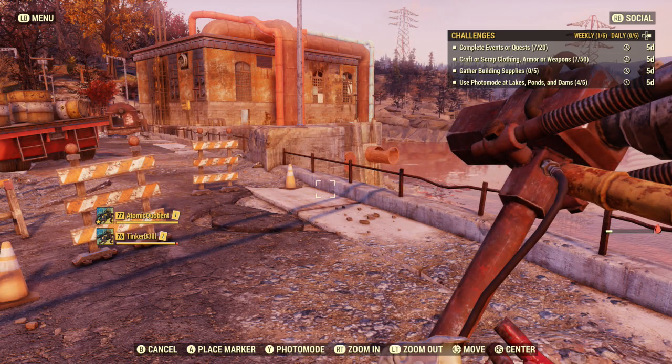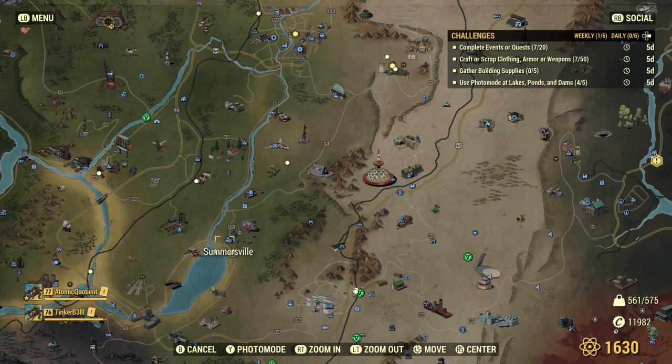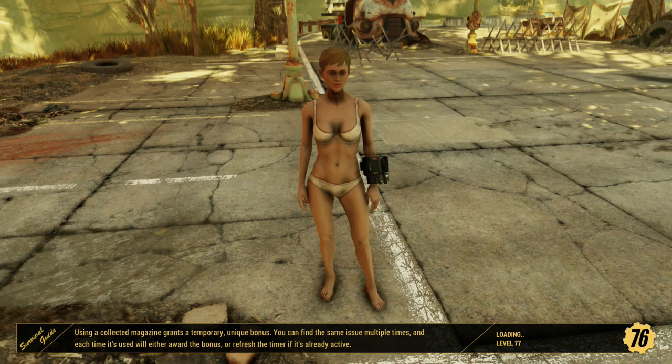So that should be four. And then lastly, let's head down to Somersville Lake — this should be our last location and we'll call it a video. As you can see, I don't have any problems getting photos at these locations on both my characters, so they don't seem to be glitched at all. Very easy. The other ones like Grafton Lake and Twin Lakes might be glitched.